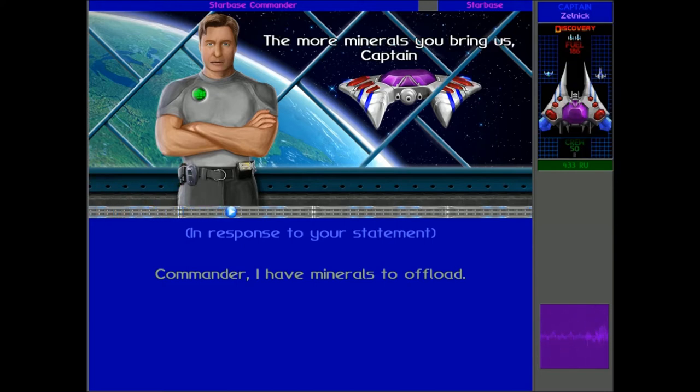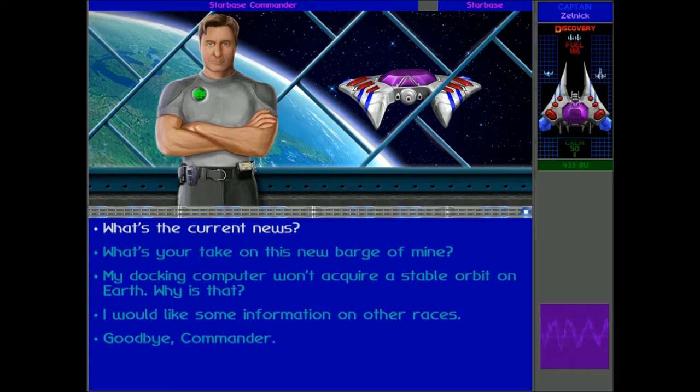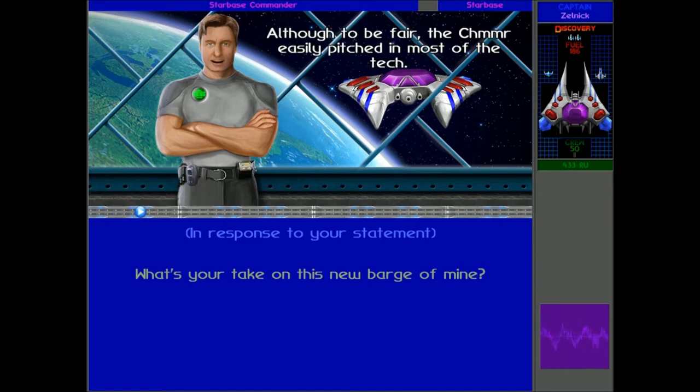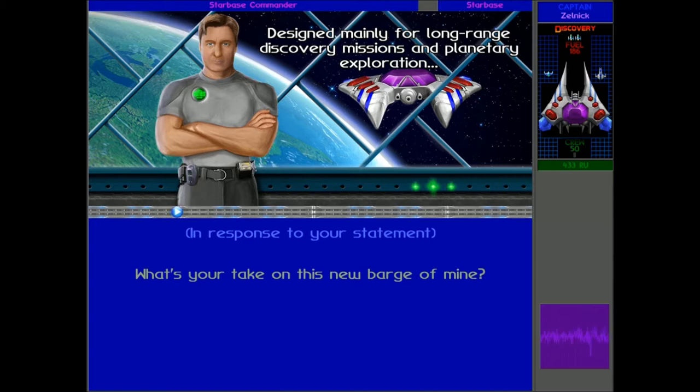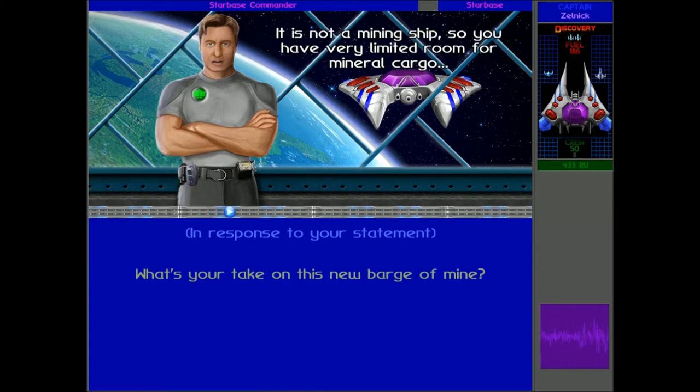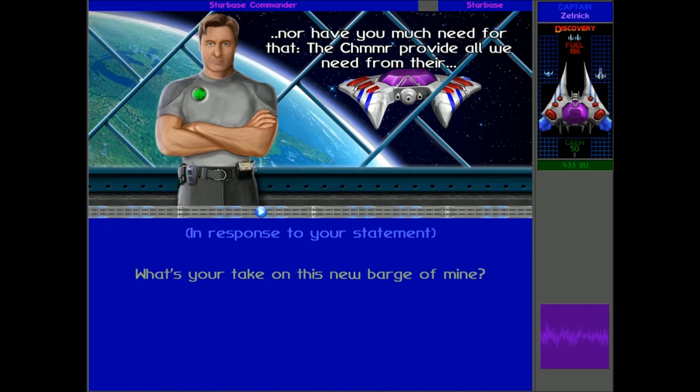More minerals? The more minerals you bring us, Captain, the better fleet we'll be able to build for you. So we just need to get more minerals and we can start building more Shimmer ships. What does Commander Hayes think of the Discovery? Oh, the Explorer - the famed joint effort of the new alliance in the area of spacecraft engineering. Although, to be fair, the Shimmer easily pitched in most of the tech. Designed mainly for long-range discovery missions and planetary exploration, the Explorer is a first-response ship. Fast, yet versatile.